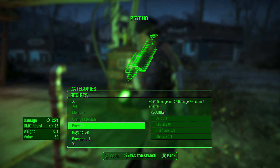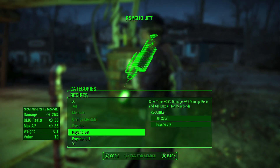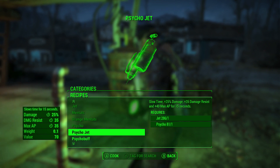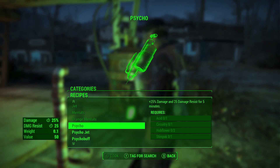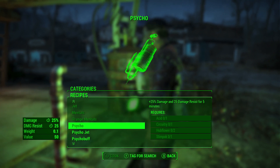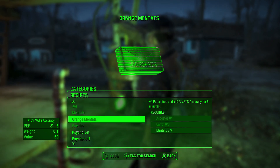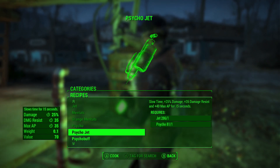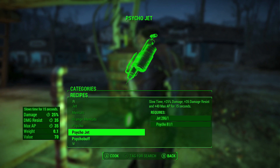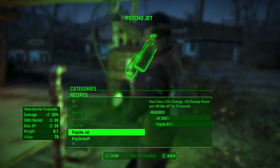The other important thing is that you need to have either the item listed above or below what you want to do the glitch with available to create legitimately. We're going to do the glitch with Psycho, so we need to either legitimately be able to make Orange Mentats or Psycho Jet. You can see here that I do have the resources and skills required to make Psycho Jet, so that's what we're going to be doing it off of.